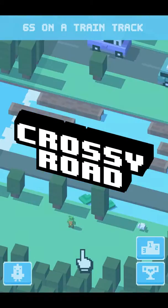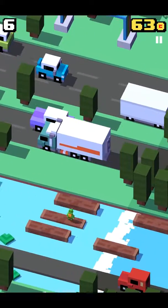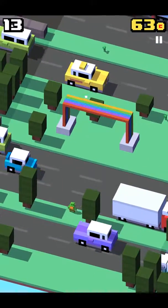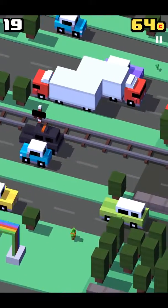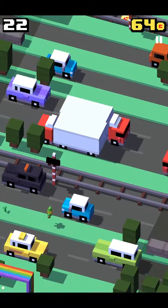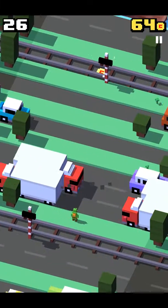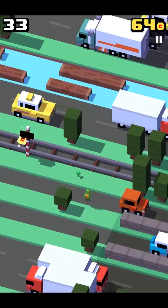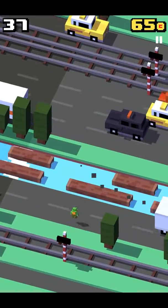When you play as the leprechaun there'll be rainbows. These little leaves on the ground are what you collect — it has to be a four leaf clover. You can tell when it's a four leaf clover. See, there's one over there — once you've gotten that four leaf clover, you've unlocked the leprechaun.